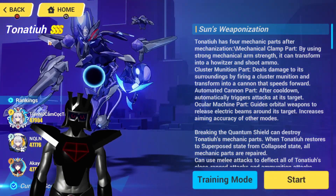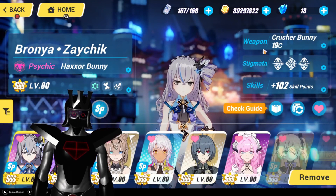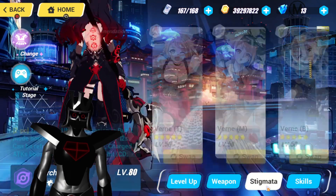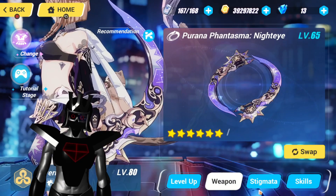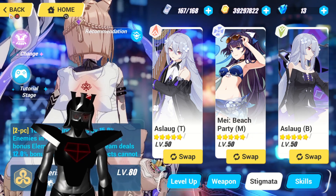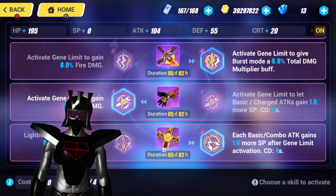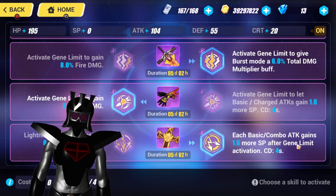First up we have Tonatia as our triple S boss for this week. We decided to use Haxor Bunny with her signature gear as our off-field support, Starcasm Nyx as our main DPS with her signature gear, and Fearless as our on-field support with Piranha Phantasma, Nighteye, and Ice Log TV Beach Party M. Our ELF unit is Water's Edge, and for our Divine Key boss we make sure we have ice and total damage selected as well as SP gains on basic combo attack.